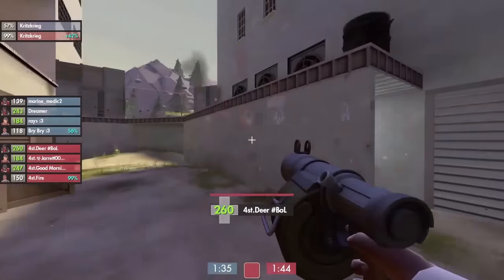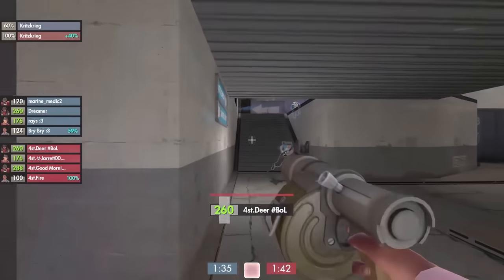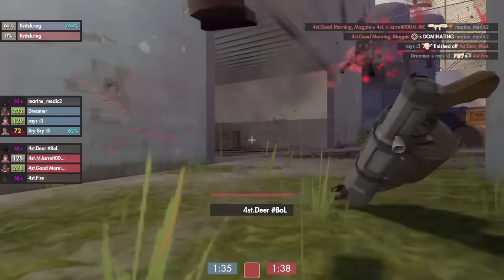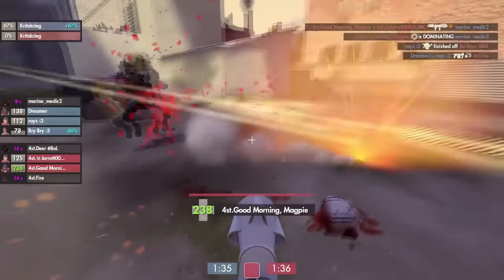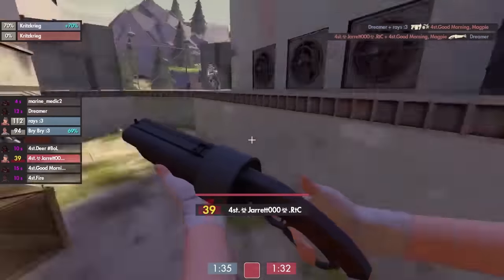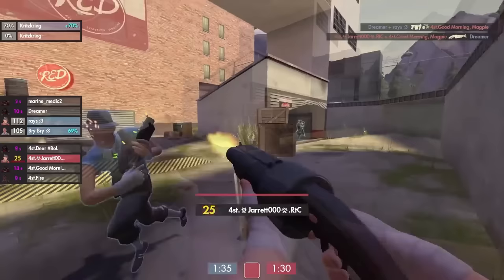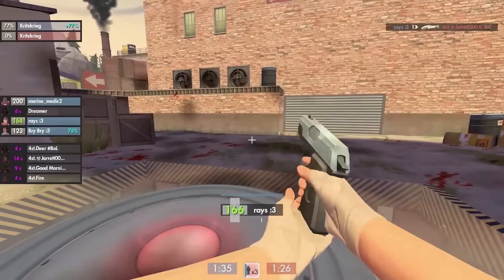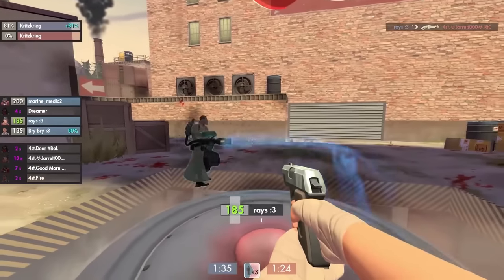A third game mode exists, known as 4 vs 4. This mode isn't as old as Highlander or 6s, so the player base is relatively small. It features a limit of 1 of each class, with the exception of medic and heavy at the same time in a lineup. This mode is regarded as more deathmatch focused and faster paced than the usual 6 vs 6 playstyle, though the meta for this format is constantly changing.